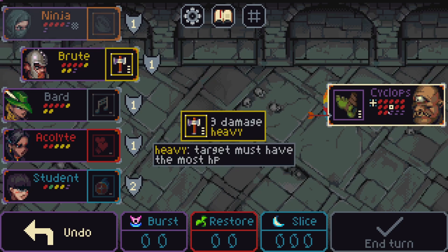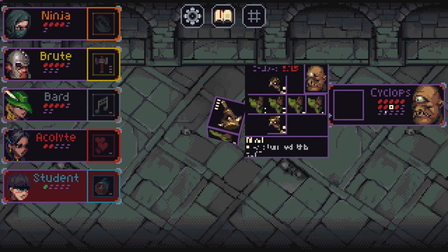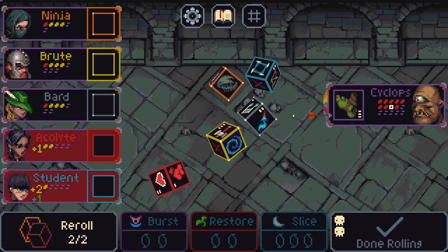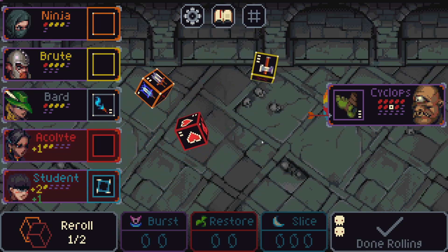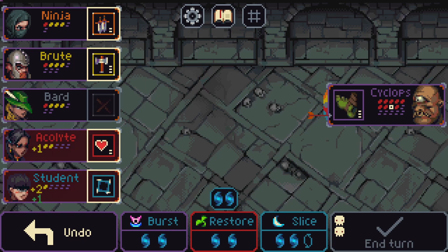Yeah, let's just survive — survive to fight another turn. We're gonna die if we don't fix it. I don't think I can stun. This is good, get two mana.